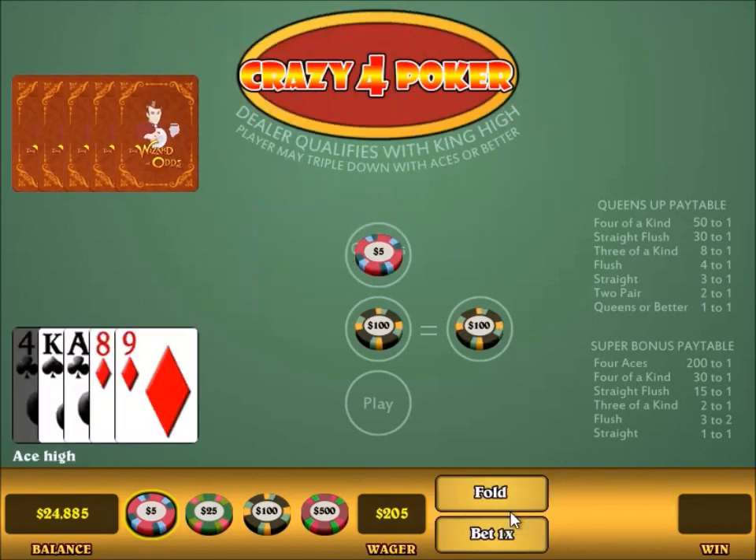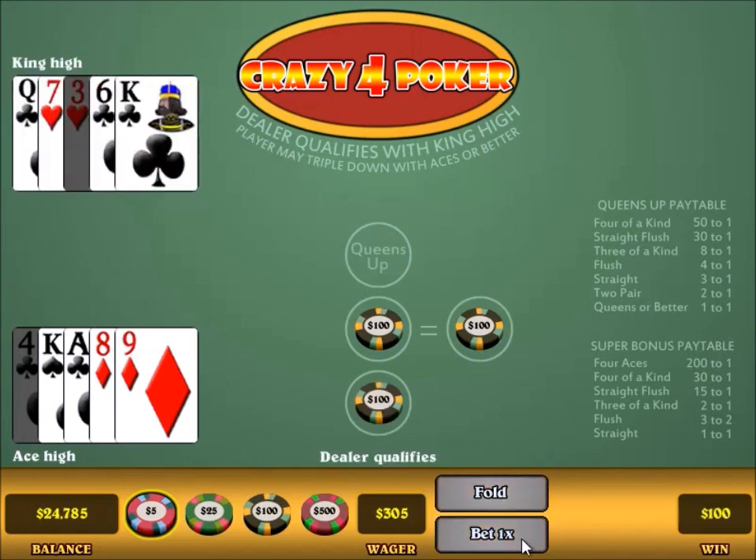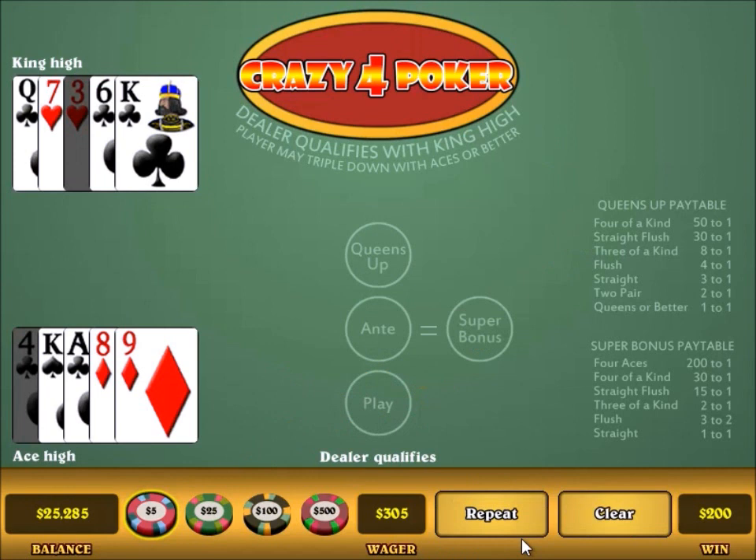Here I've got ace high. As I mentioned before, the borderline hand to make the raise bet is King, Queen, 8, 4. So with an ace high, it is good enough to raise. And I win. The dealer does qualify with that king high. So my ace high beats the dealer's king high. My ante and play each win $100. Again, the super bonus is a push because I have less than a straight. And the queens up is a loss again because I don't have at least a pair of queens.